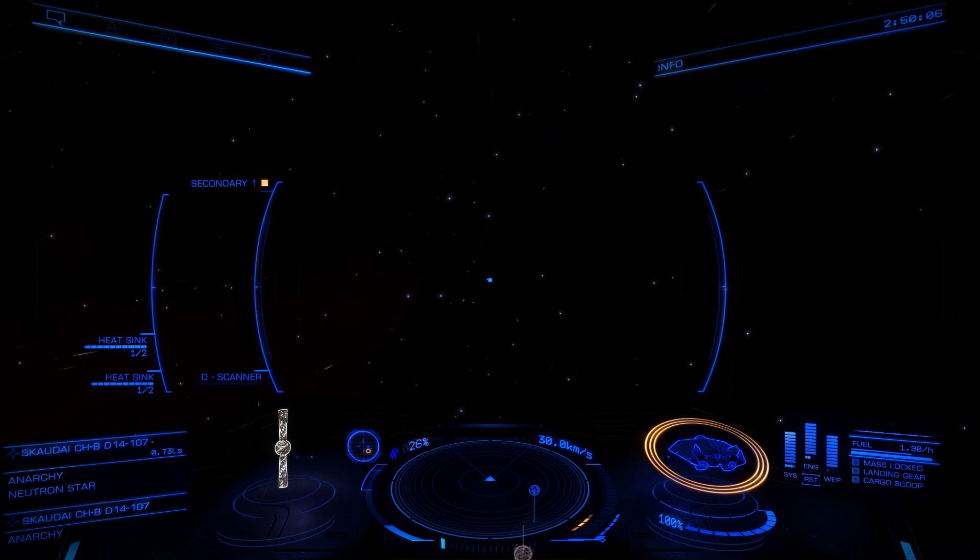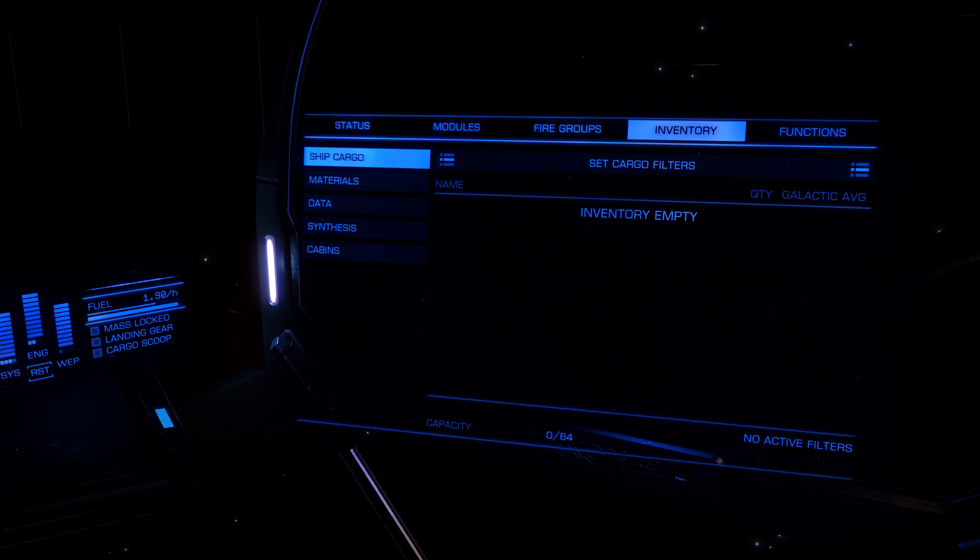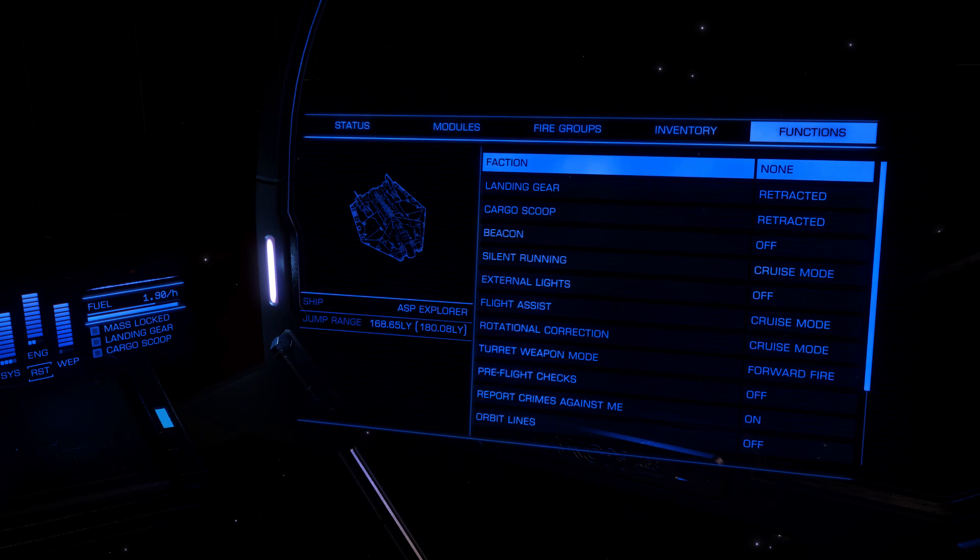If we look behind us we will now see that we are a safe distance from the neutron star — there it is. So if you have a look at your functions tab, you will see now that your jump range is significantly improved. So you can then plot a new place to go on the map and away you go.